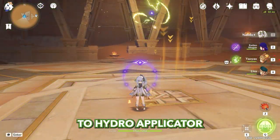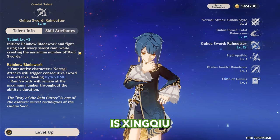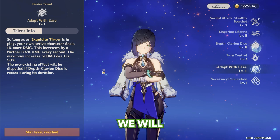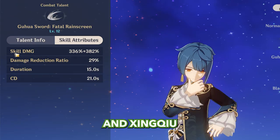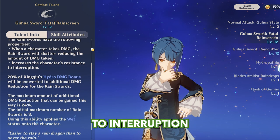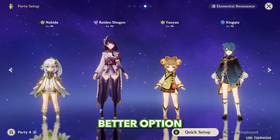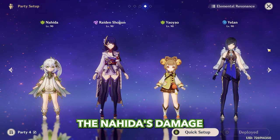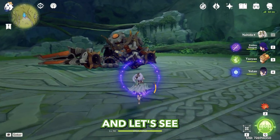Xingqiu or Yelan — the main difference is Xingqiu has more Hydro application and creates more Dendro cores, while with Yelan we increase Nahida's skill damage but create fewer Dendro cores. Xingqiu is also more defensive — he reduces damage taken, gives interruption resistance, and provides some healing. Since Nahida is kind of a glass cannon, Xingqiu is the better option for many players. But in today's video we're maximizing Nahida's damage, so I'll use Yelan with the Elegy for the End bow.